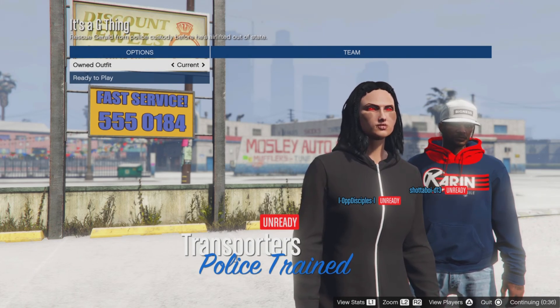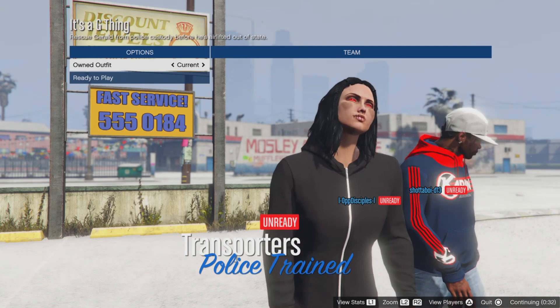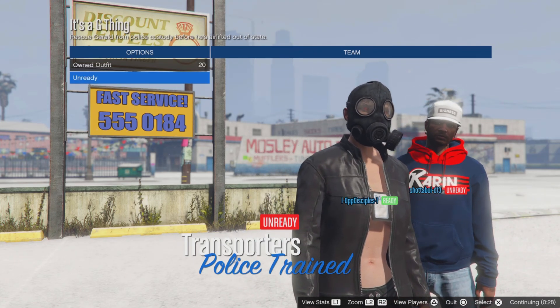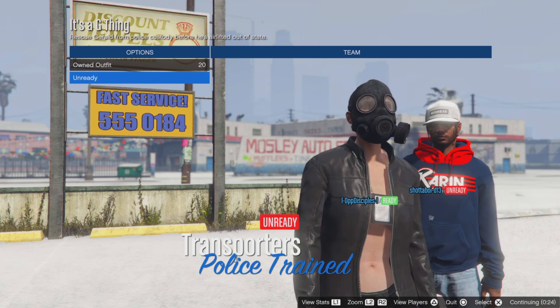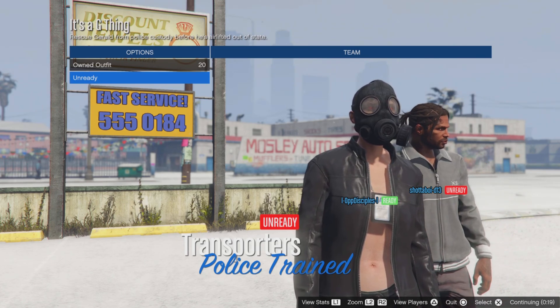Once you're in the mission lobby, going to the left you can see your outfit at slot 20, or going to the right you'll see slot one. Go to the left. You'll notice nothing merges yet - go ahead and ready up. Wait for your teammate to ready up as well. No worries, we'll fix the merging later in the video.